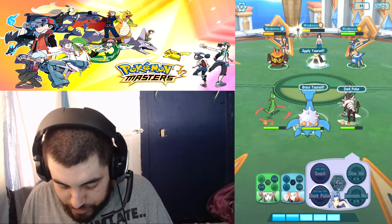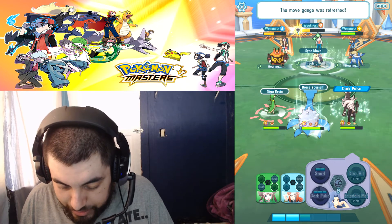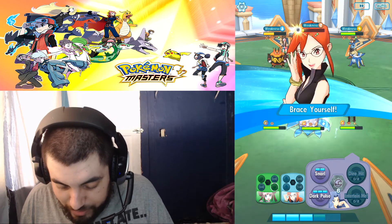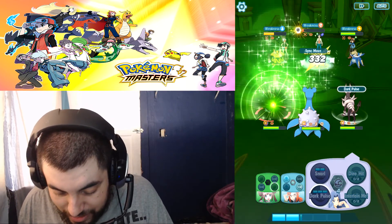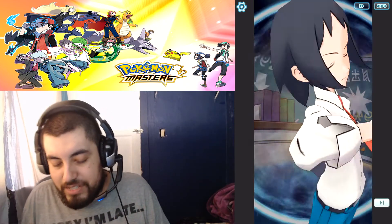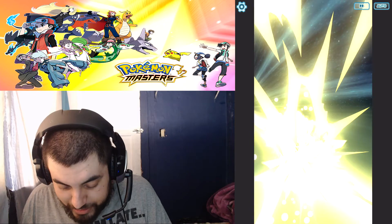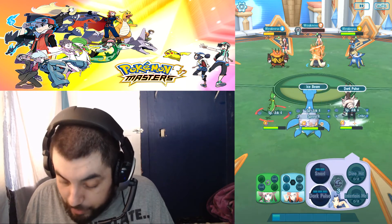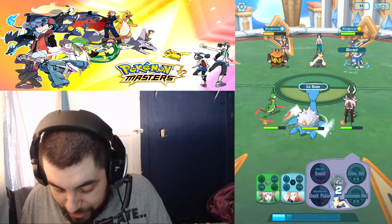I gotta start boosting myself up. The enemy is going to do a sync move soon. Oh, he flinched — I flinched him on a sync move! The moment he comes out of that though I might be dead. There goes the sync move — the thing about sync moves is they're AoE and have a high chance of taking down my whole team. That hit was actually weak but a Special Attack down debuff — that is really, really bad; that's half my damage gone.